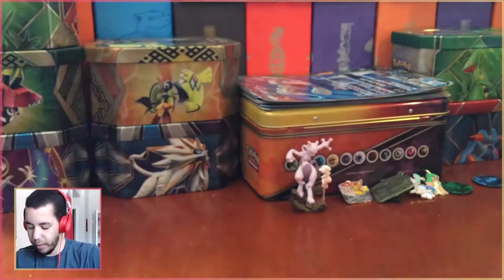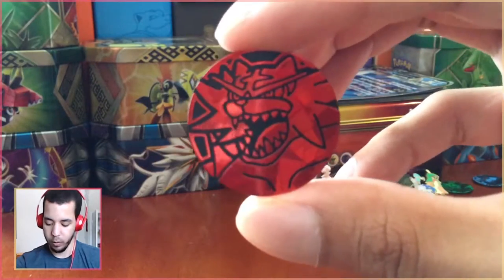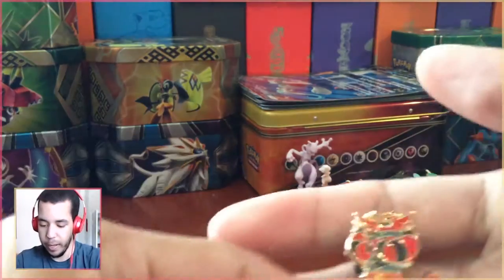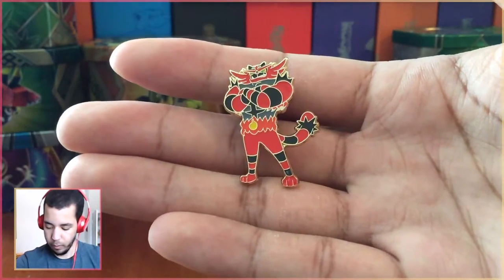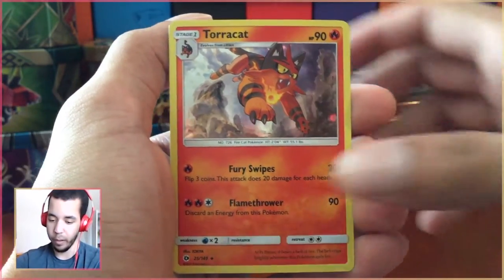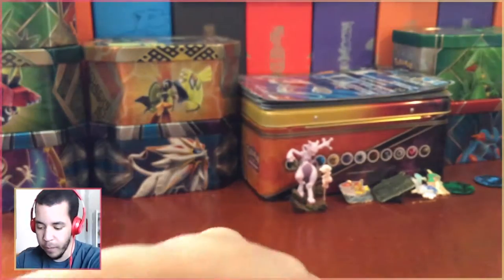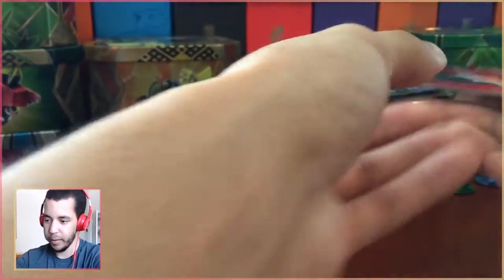Let's take a look real quick. First up, how about we take a look at this awesome coin. Incineroar is probably my fifth favorite Pokemon, so he's up there. You can see that coin right there, and then you can see the pin — these pins are just awesome. And then, of course, let's look at the promos first. Got our Litten — nice and holo. Torracat — he shows up now! And of course we have Incineroar. I think all of these look great. And we have our Jumbo Incineroar GX — it just looks amazing.